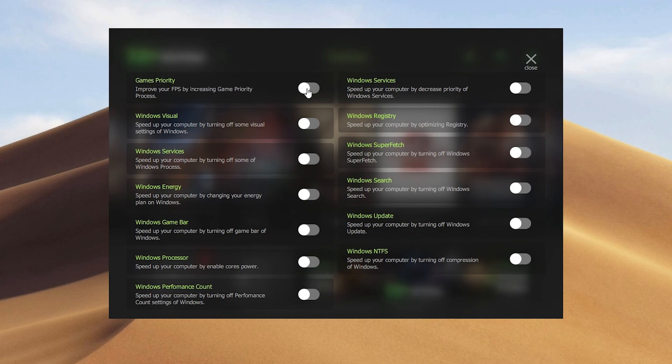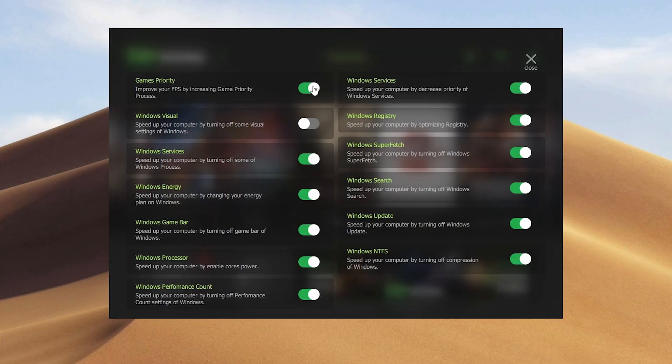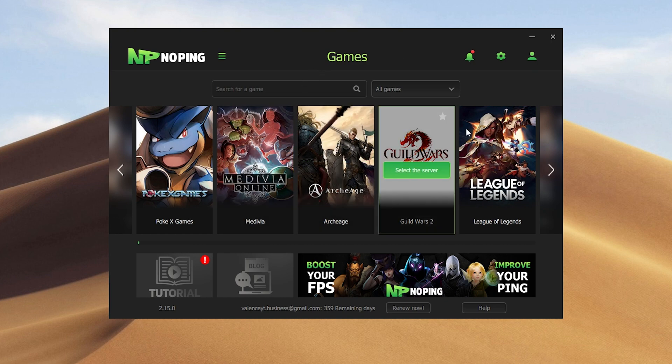The first toggle is Game Priority — we're going to check that on. Next is Windows Visual — I'm going to leave this one off. Windows Service — I'm going to turn this one on. Energy — I'm also going to turn this one on. Game Bar, Windows Processor, Performance Count — we're going to turn off Windows Search and Windows Superfetch. Some of these might require a restart, so make sure you restart your PC before starting the game after you configure these settings. Once you've selected all the toggles you want, just click close and boot up your game.